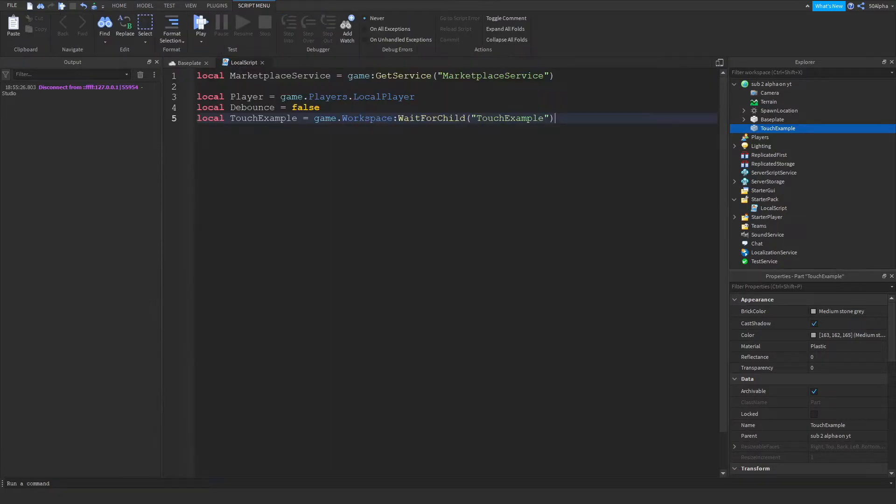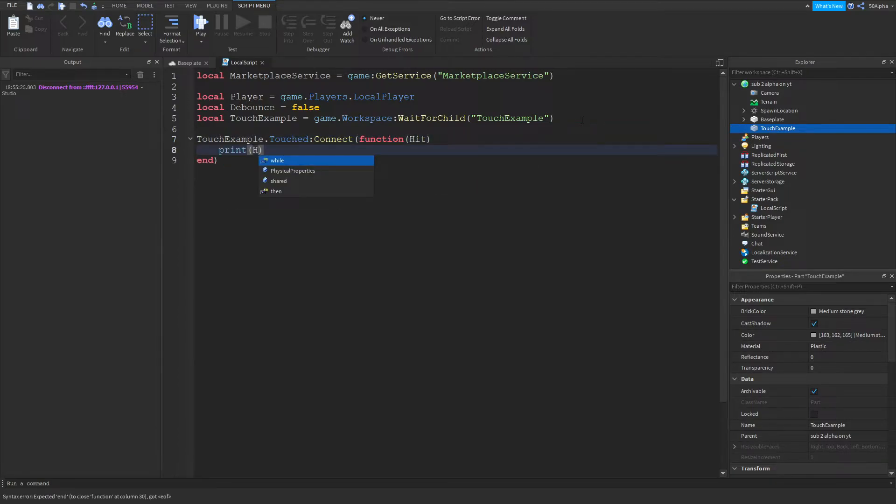We're going to reference our part and use the Touched event with a connect function. The cool thing about the Touched function is it returns what's touching that part — so if the player walked over the part, it'll return something like their left leg or right leg — we'll call that 'hit'. From there we need to check that the hit belongs to a real player by using FindFirstChild to check if a humanoid exists within the parent.